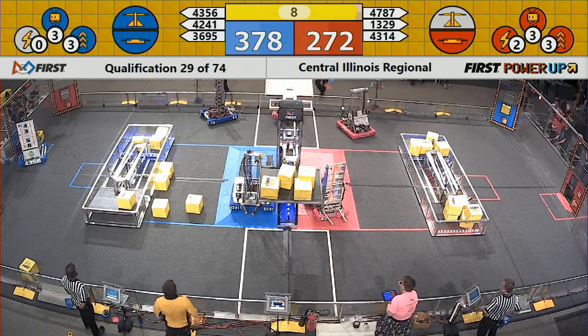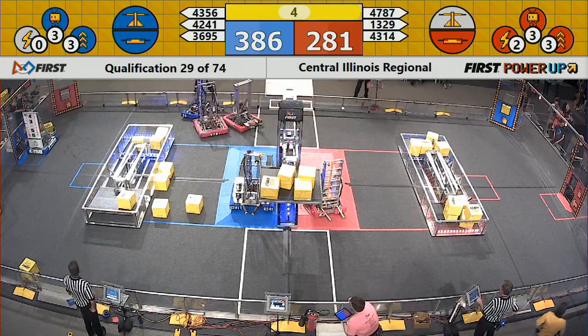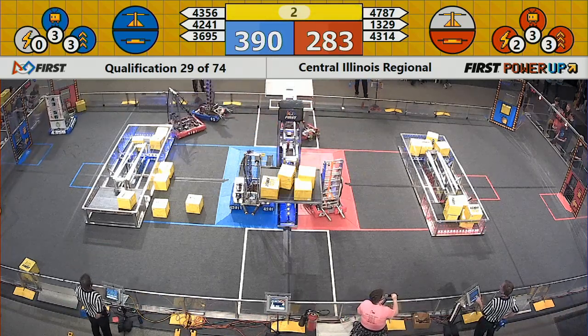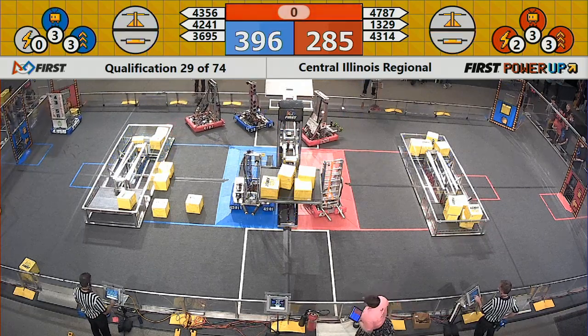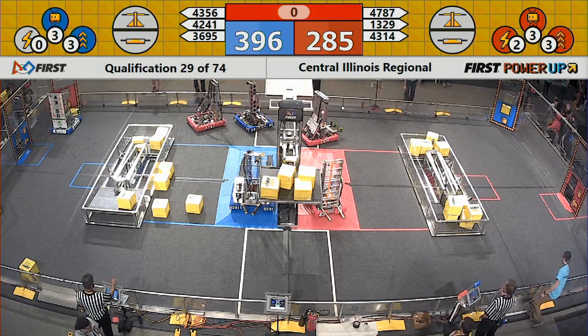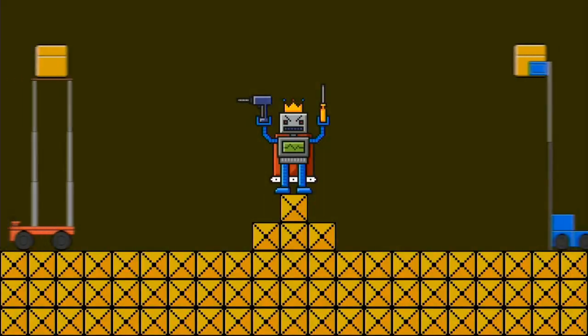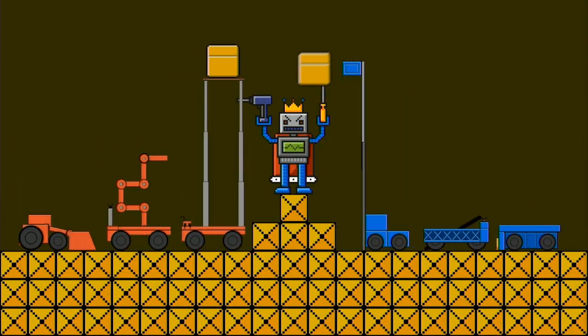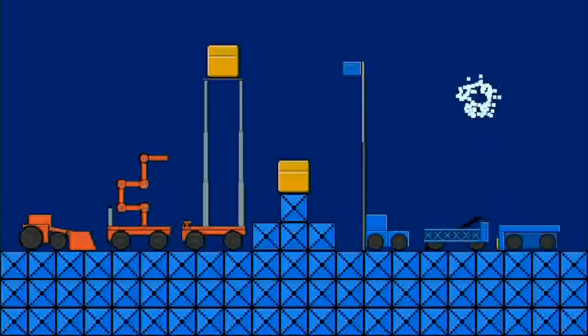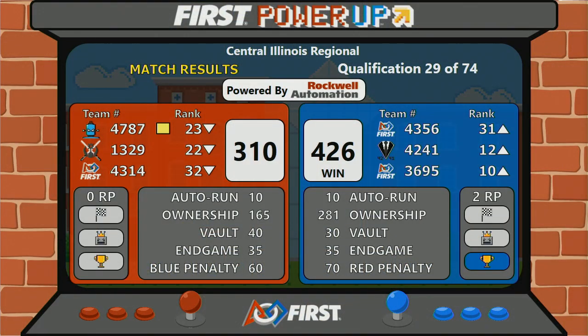10 seconds are left for Red to score some more points. We have a Blue Alliance robot parked and one Red Alliance robot parked — we're down to the end of our match. The final score comes up on the screen. Your winner: the Blue Alliance. Blue Alliance scores 426 points; Red Alliance with 310.